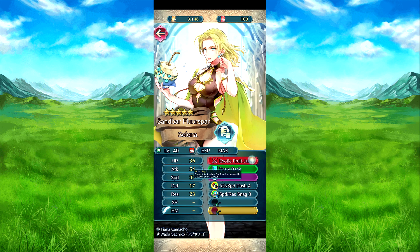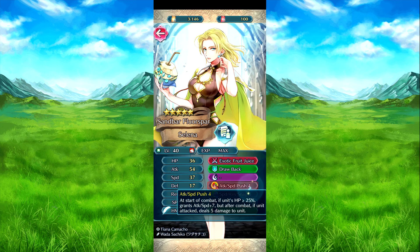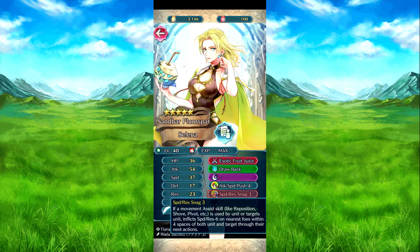So then we have Summer Salina. I select free choice — attack plus three, and then effect speed. Red has minus six on foes in two spaces during combat. Drop Back: she moves one space away from the target ally, and that target ally takes the space she had. Attack speed plus four. At start of combat, if her HP is 25% or above, attack speed plus seven, but after combat, if she attacks, she takes five damage.